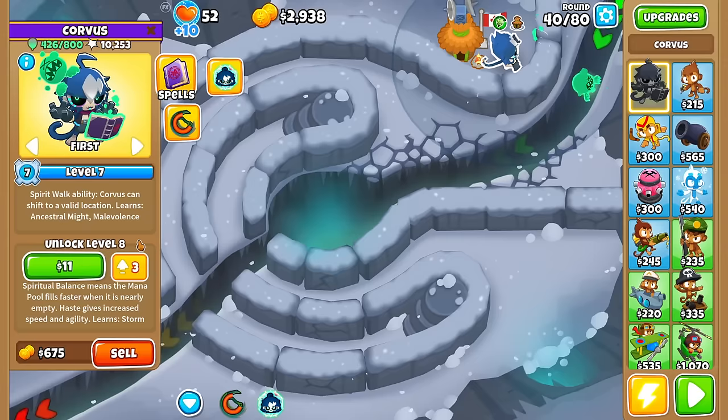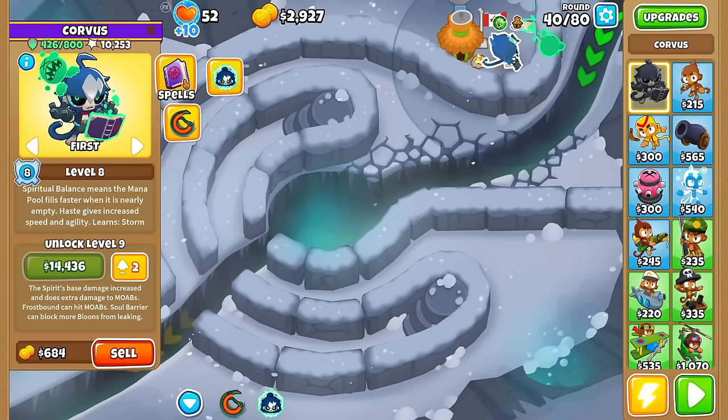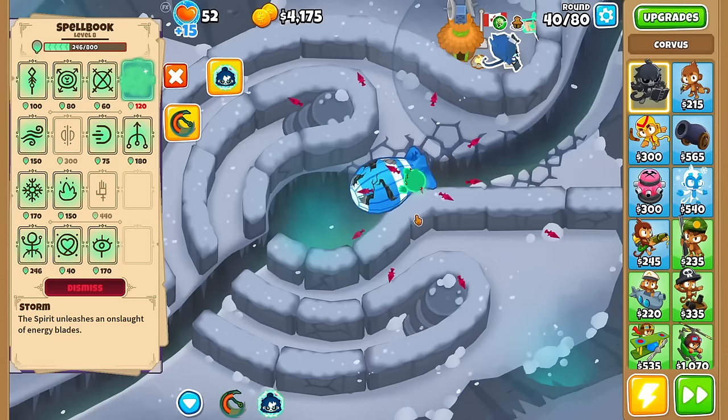Level 8 costs $11k — I think it's worth it. It gives increased speed and agility, the mana pool fills faster, and we learn Storm. Storm unleashes an onslaught of energy blades — I think this is what we need. Oh my God, look at those darts everywhere — that's nuts!